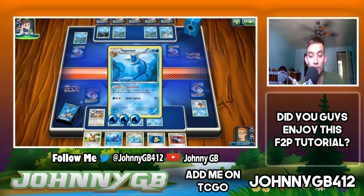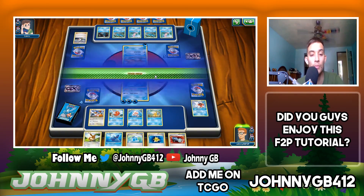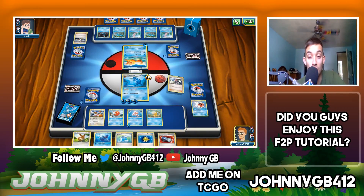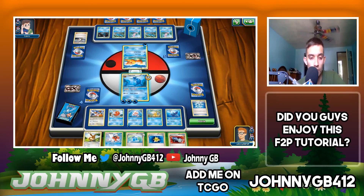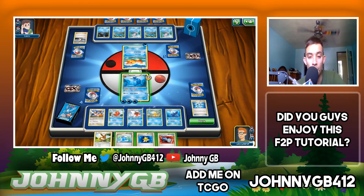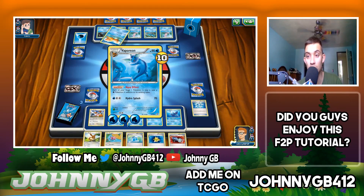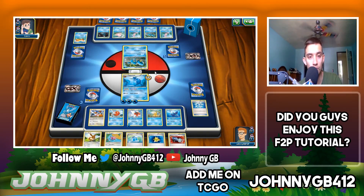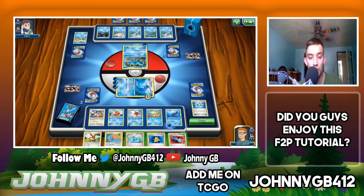That's something you have to understand — every situation, what the best play is. For me that wasn't the best play. I should have Max Potioned and put the energy on Seaking instead of Vaporeon. Let us Skyla for a Dive Ball — I'm going to have some powerful Pokemon on my bench. We Hydro Splash for the knockout and lead three to five. We're going to win this game regardless. Clauncher gets knocked out but it can Bubble me — unfortunately paralysis again. I hate paralysis in this game.